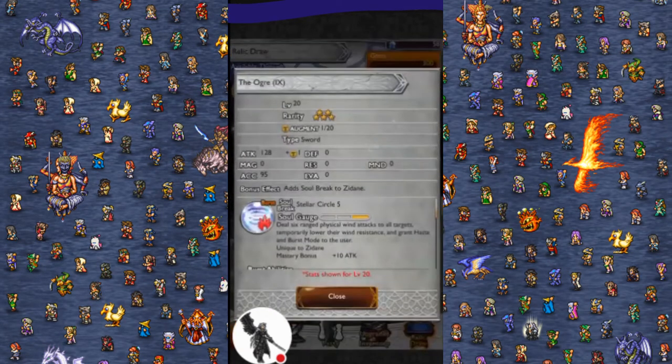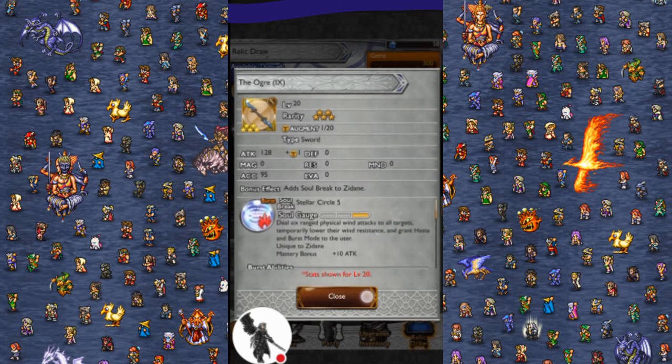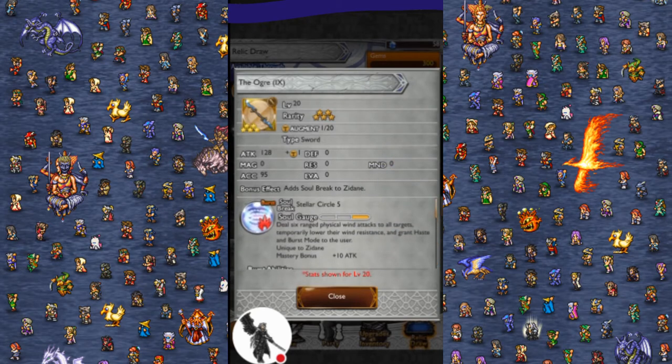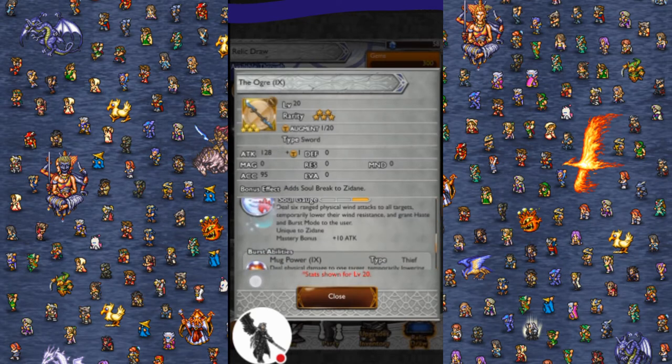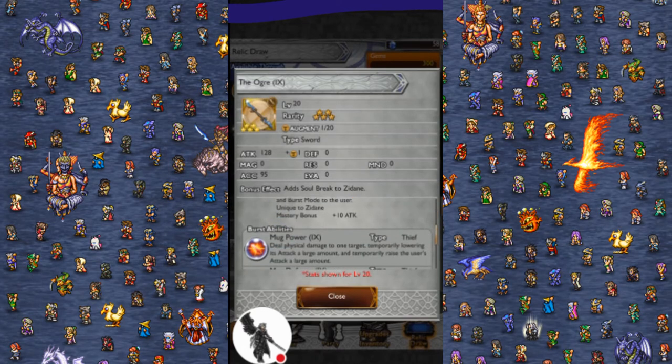Zidane's The Ogre, Stellar Circle 5: six ranged physical wind attacks to all targets, lower their wind resistance, hasten burst mode, physical damage to one target, lowers attack a large amount, raises attack a large amount, and then the same thing just for defense — defense is raised a moderate amount. YouTube Gaming glitched. This seems really good to use in conjunction with Arc Blast, maybe not so much for the mug defense, but yeah, that seems really good.